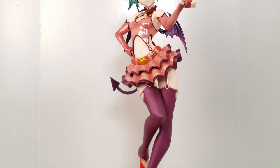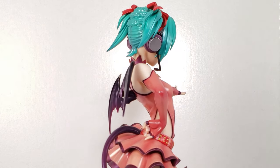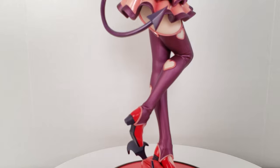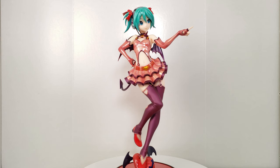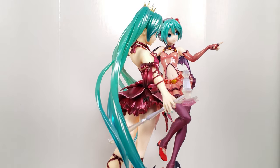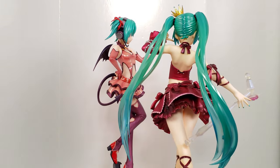Next is HeartHunter Miku from Project Diva by Max Factory. This design is a little deceiving because it looks like her hair is very short, but actually her hair is all braided in the back, and I'm just so glad that was kept in the figure design. With gorgeous scales like this you would think they would release more Project Diva scales — HeartHunter and Vintage Dress are both gorgeous and I just wish more Project Diva figures would be released as scale figures like this instead of prize figures.